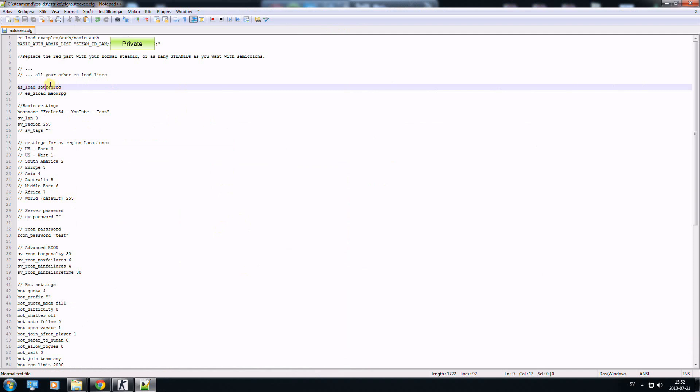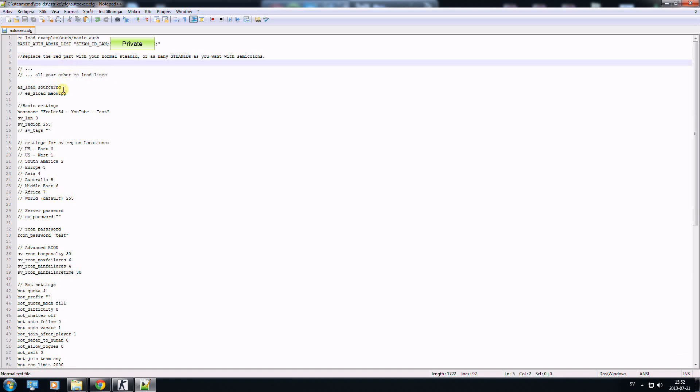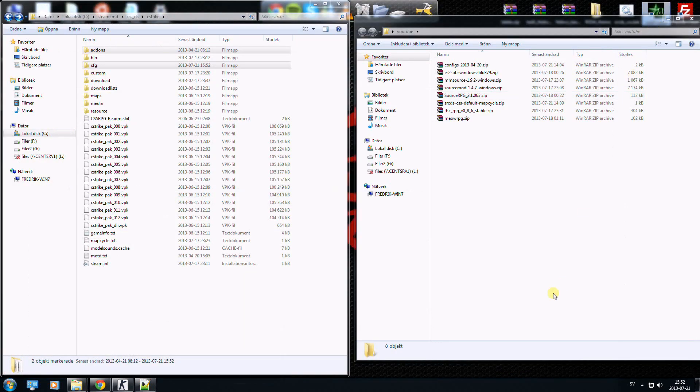Then what we need to do is go to the autoexec file. In here you have the basic out provider server, it's an admin list, and then you load source RPG from this code here. Then I will start the server and I will see you in-game.